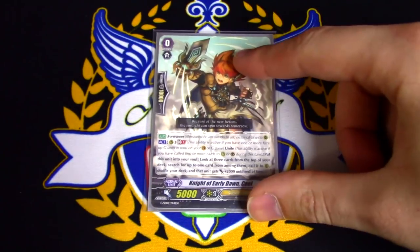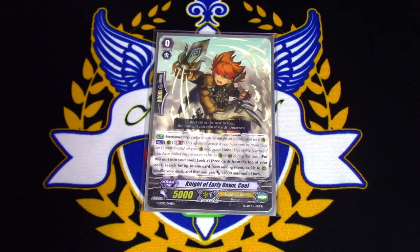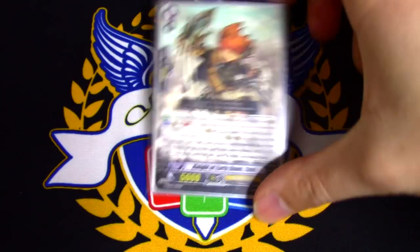Starter. It is still Night of Early Dawn Coel, because we did not get a better or a new starter for Gurgit, and this is the most optimal Gold Paladin starter for every Gold Paladin deck that exists at the moment.